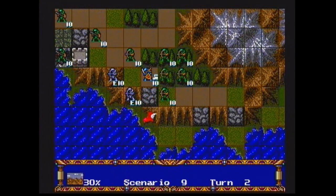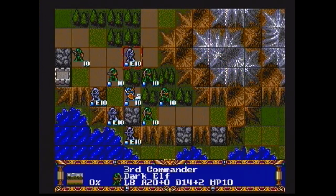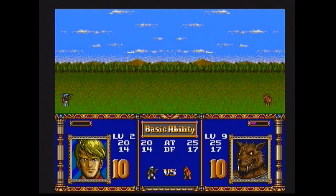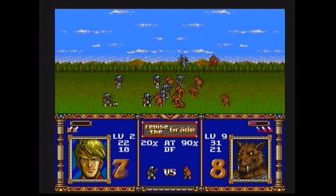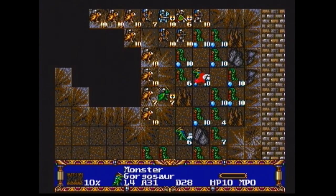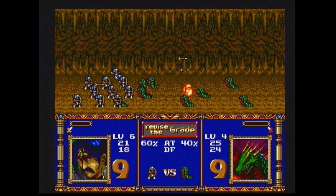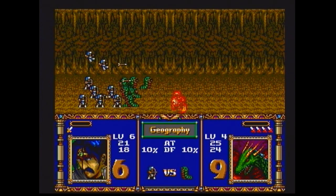The computer's forces are structured the same as yours — a group of commanders, each with their own army. The only difference is that the computer tends to use more monster-like soldiers. Typically, soldiers need to stay in close proximity to their commanders, since doing so grants the soldiers offensive and defensive bonuses during combat.